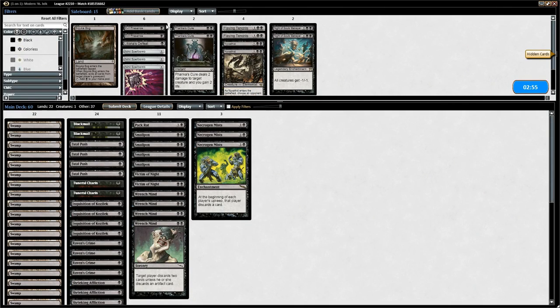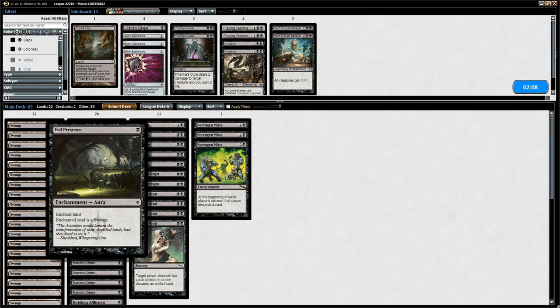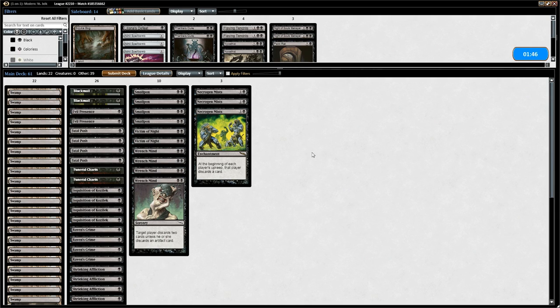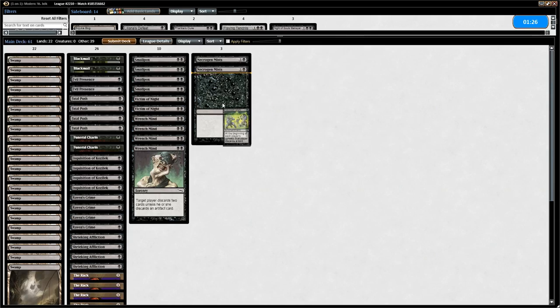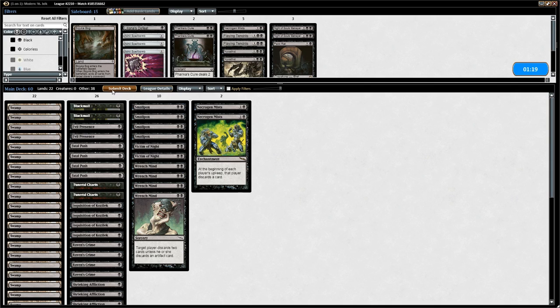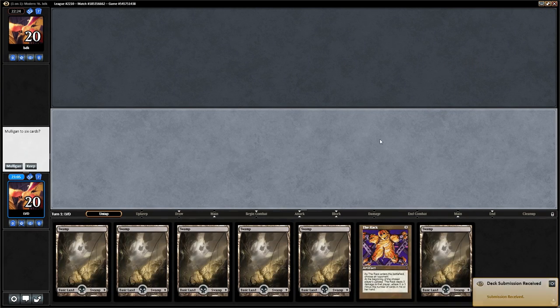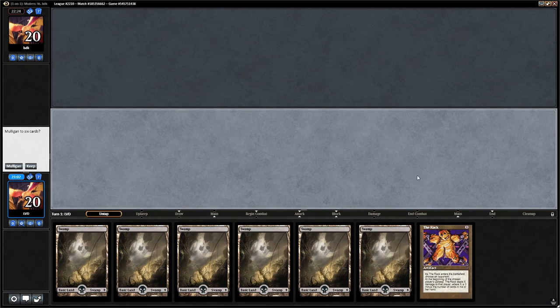For sideboard against Green Devotion: we definitely want Evil Presence, since enchanting a Forest with Utopia Sprawl on it turns it into a Swamp, causing Utopia Sprawl to fall off. There's not much else in the sideboard we want. Pack Rat seems bad since the opponent can just go over the top. We remove a Necrogen Mists, which may be too slow, and add Evil Presence.